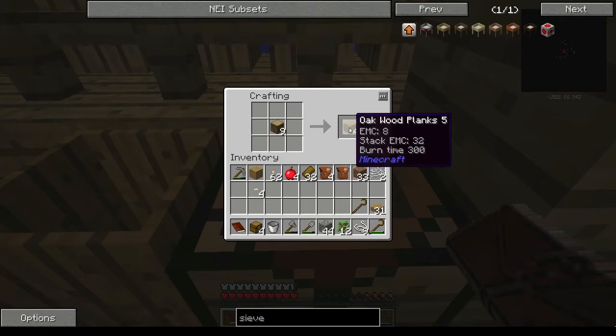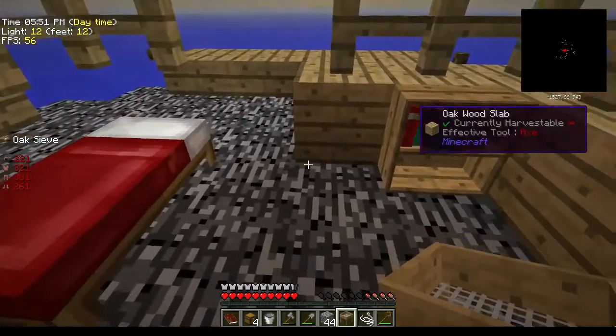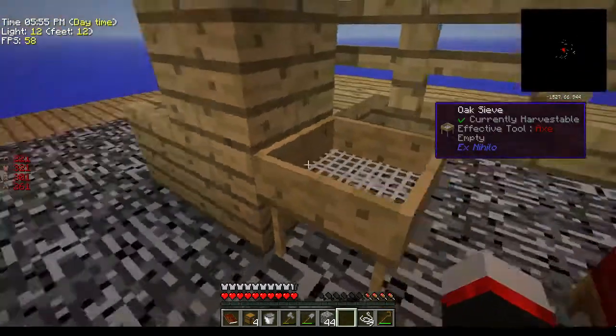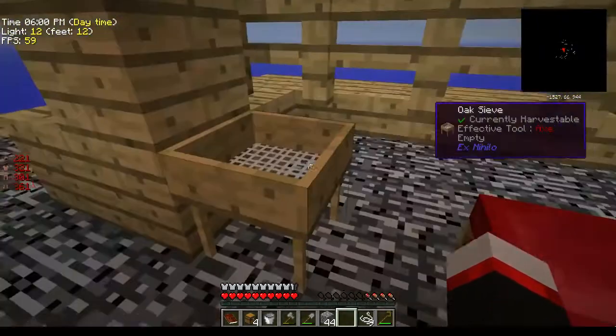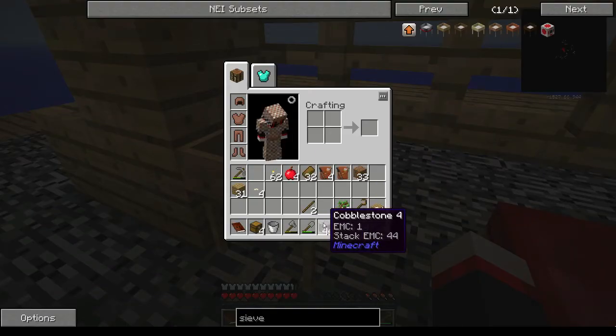Need to make some more planks and sticks. We'll want Java barrels at some point but not right now. Get that done, get our oak sieve. We'll put the oak sieve here for now — it's not gonna stay there; we're going to automate this thing fairly soon. Getting all this cobble from digging up the stone on the island saves tons of work.